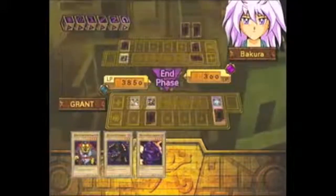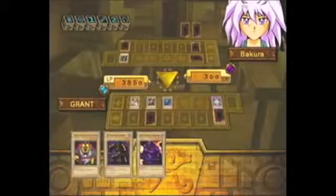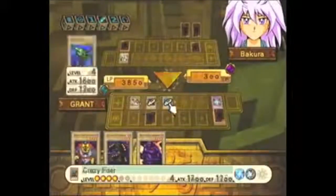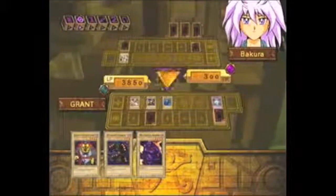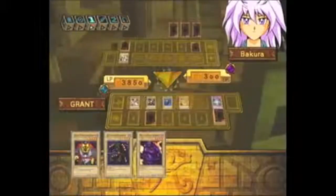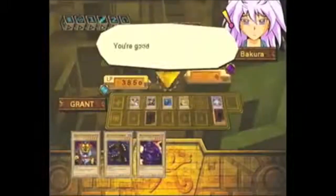Let's see what I got coming up. Crazy fish. Just to be safe, I'll set this one in defense. I accidentally hit proceed to main phase two instead of attacking him. Wow, that was stupid of me — I gave him a chance to come back. He didn't summon anything. I'm gonna attack him with Spirit of the Heart. Alright, I won.